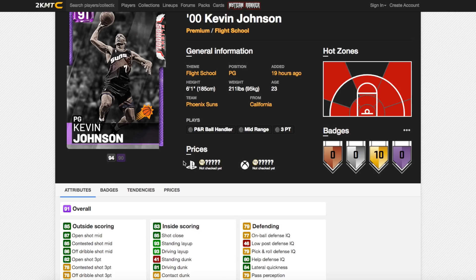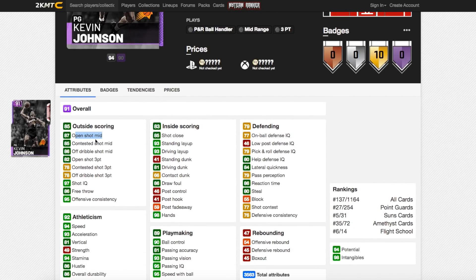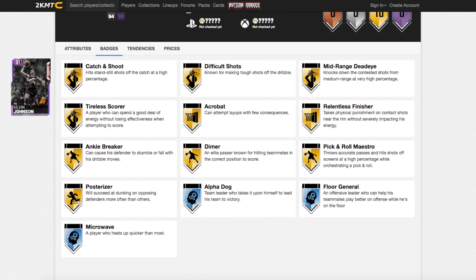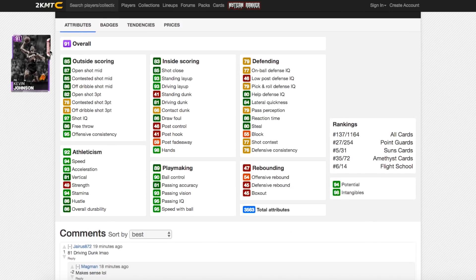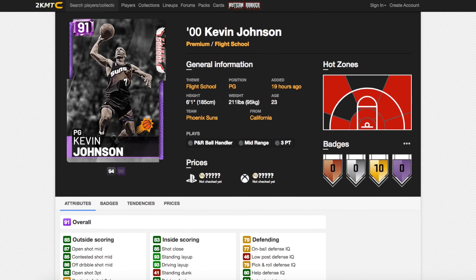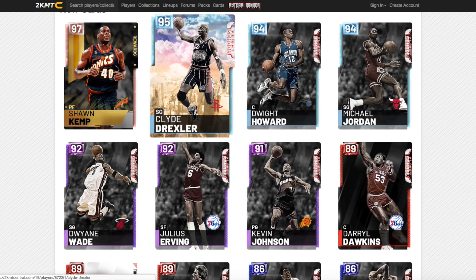Now onto the amethysts, starting with Kevin Johnson. He's 6'1 with 10 gold badges. He's got 87 open shot mid, 82 open shot 3, 93 driving layup, 81 driving dunk, great speed and acceleration, great ball control, and 80 steal. This card could be really nice, especially if he's got the release he had in previous years. Kevin Johnson could be a really really nice card. And that is the coolest looking card I've ever seen — if that's what the backgrounds are for all these cards, they could be the best-looking cards we've seen.